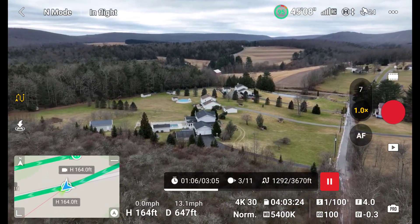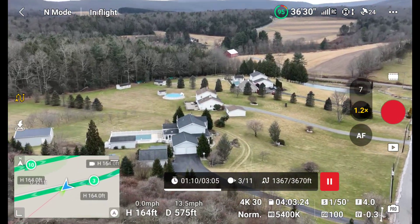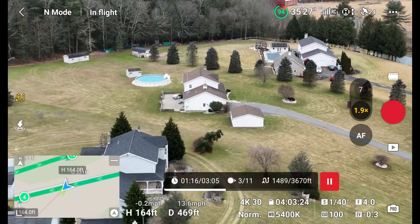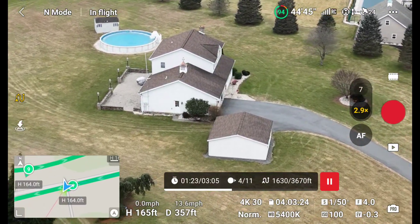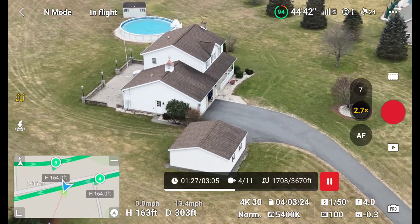Now we're at waypoint 3 and you can see it zooming by itself — look at the right, we're at 1.3, 1.4, 1.5 zoom. Once it gets to waypoint 4 we should be at 3x, and then it should be backing out to 2x for waypoint 5. Here it is backing out to 2x.